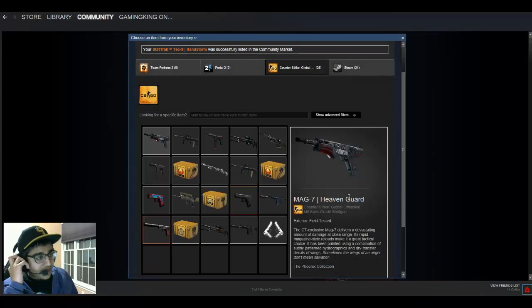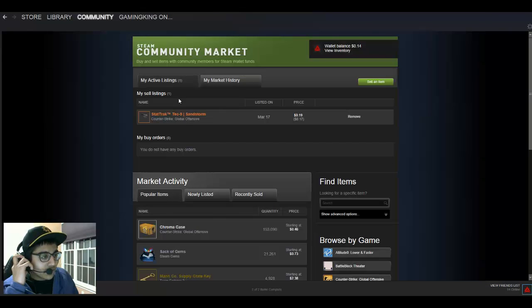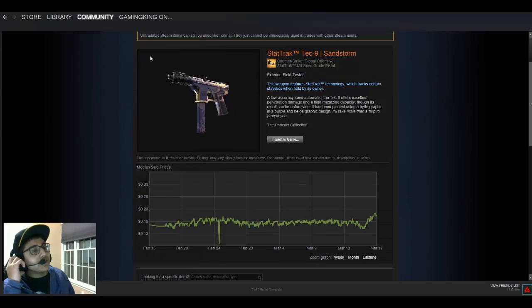And it's up — it's on the community market. You can click this link right here. You go back and refresh the page, and my active listing is gonna be right here. And then, if you picked a good price, within a few seconds someone will buy this. There are people buying this up all the time.